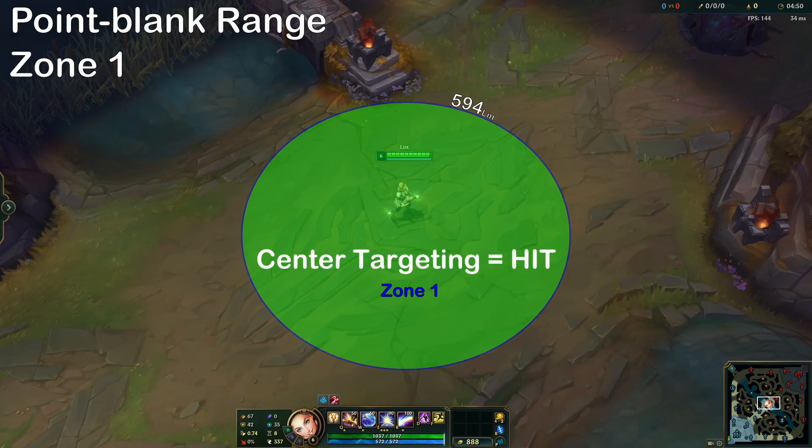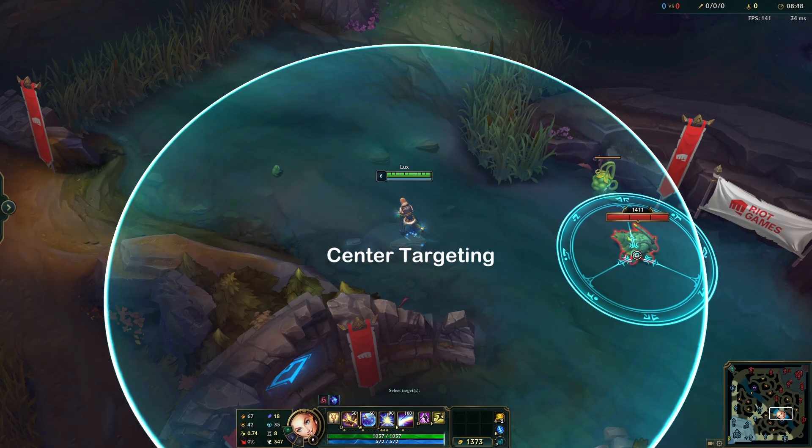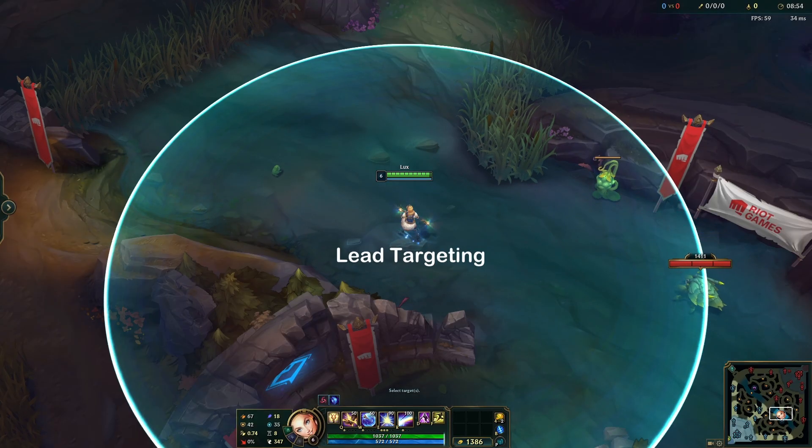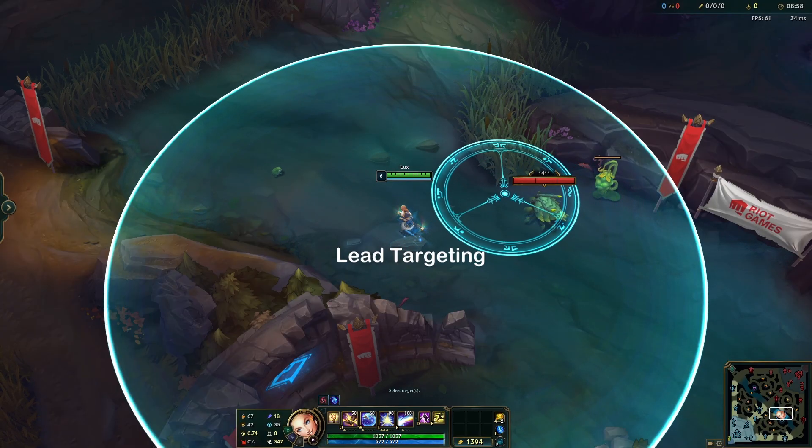Zone 1 is the point-blank range zone. Here, if the shooter uses center targeting, then the ability will hit the target. Center targeting is when the shooter aims for the center of the target's hitbox. This is contrasted with lead targeting, where the shooter aims for where the target's center will be in the future.